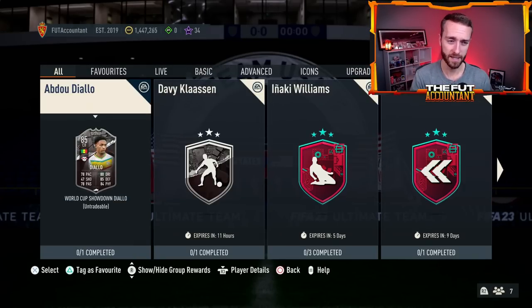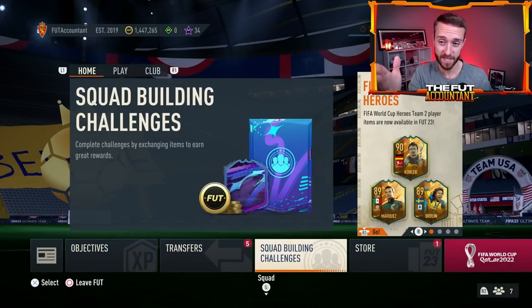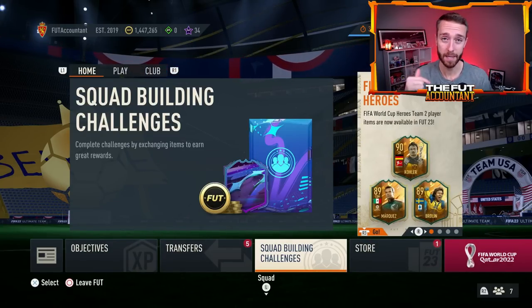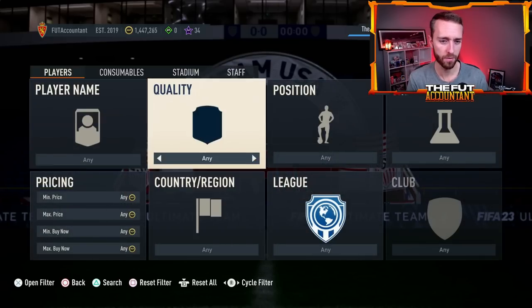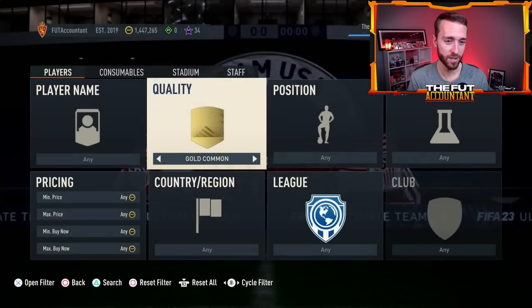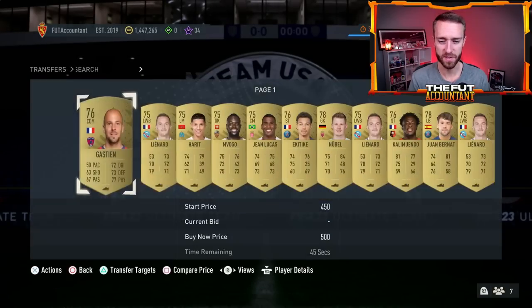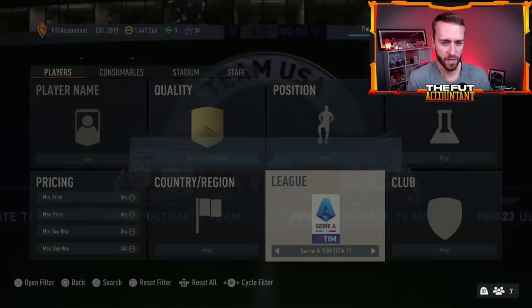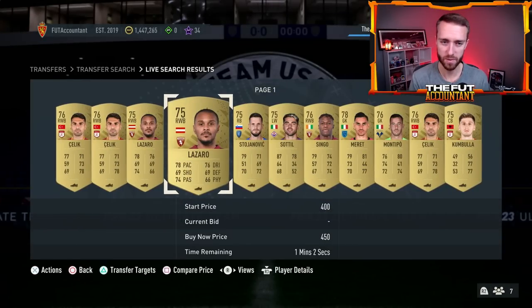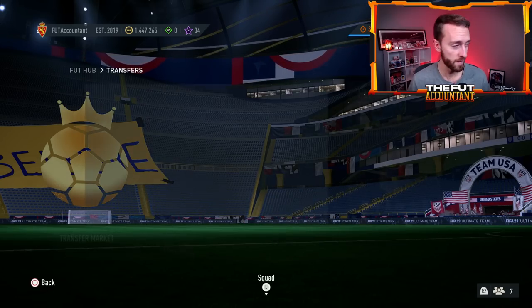Whether it's a 78-plus or hopefully an 80-plus, maybe even an 80-plus double upgrade pack, I'd expect to see one of those dropping today. If you don't have any cheap golds in your club, stock up — we still have live cards in packs and World Cup Hero cards will be packable from upgrade packs. Go ahead and stock your club with some gold commons, maybe a couple of gold rares. League One non-rares and Serie A non-rares are basically discard price, very cheap.